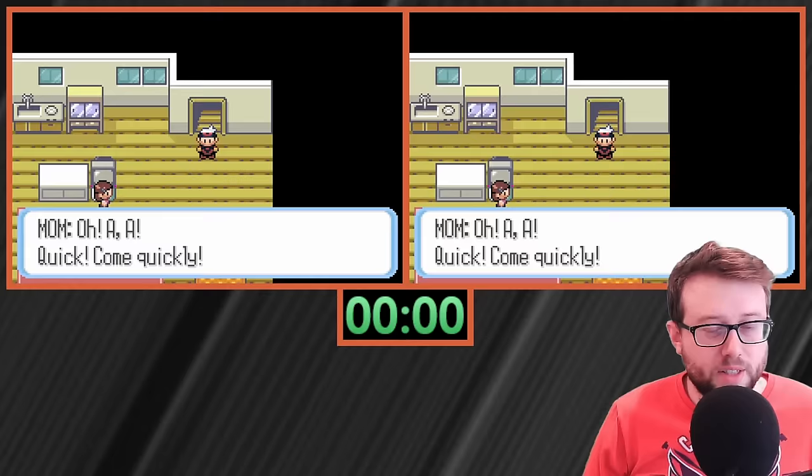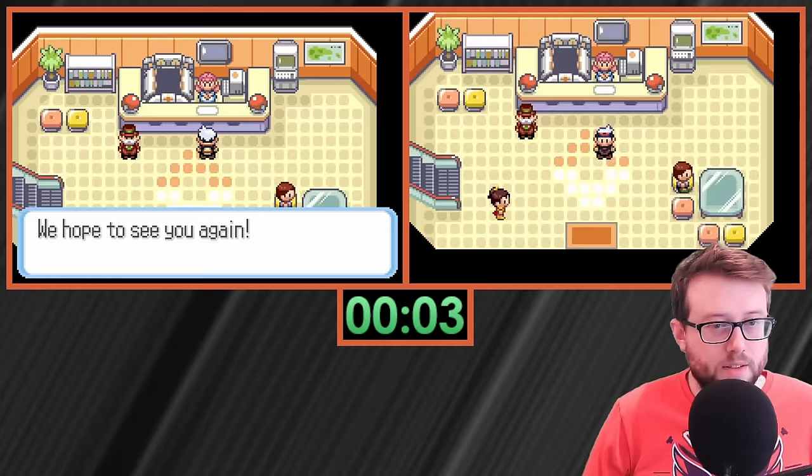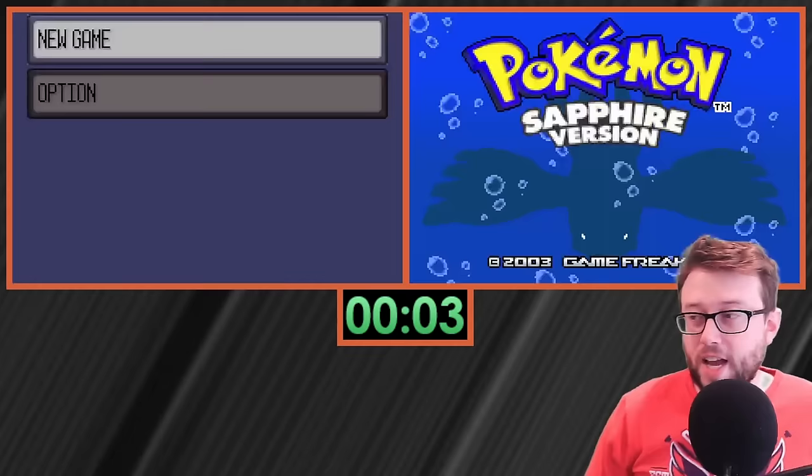After some time, it shuffles to a random other game that's loaded in the program. So here's the plan: I'm going to run two shufflers simultaneously, each holding 50 games of Pokemon Sapphire. The games will be running at four times speed, and about every three minutes the games will shuffle to another random game. So 50 games on the left and 50 games on the right — that is exactly 100 games.